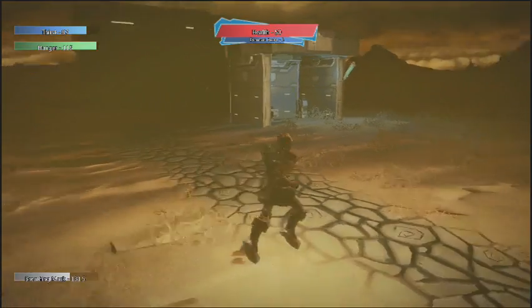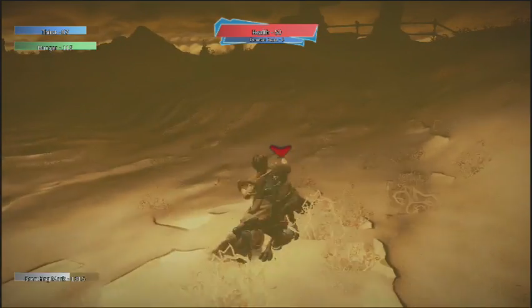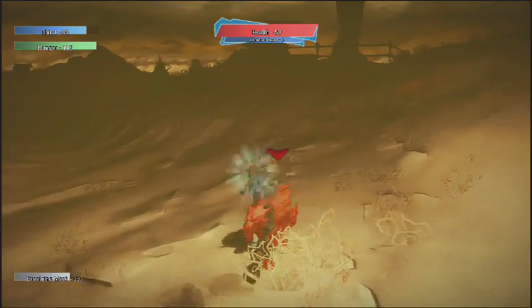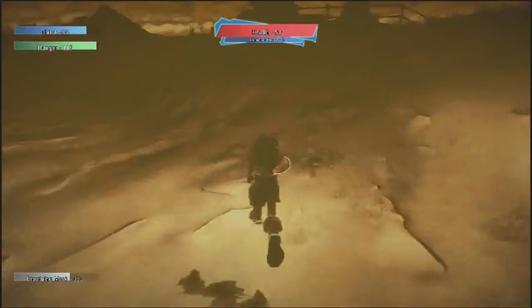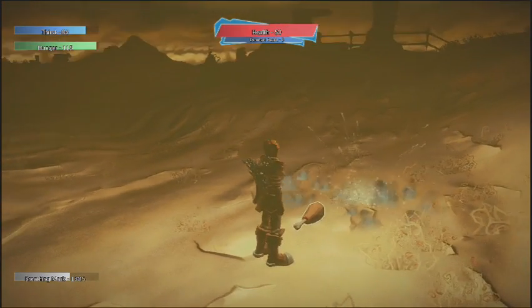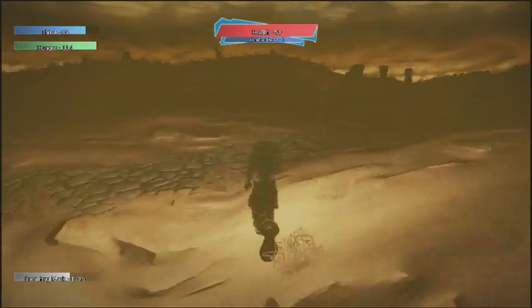Alright, so we've got the flashlight, which is really handy. We've got the axe that gives a random chance to double the resources, which is extra handy. We've got a wolf that is dead, but I can't pick up his meat because I'm full on hunger and I have full reserve food. So let's go ahead and do some more harvesting.